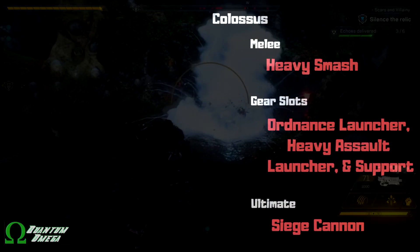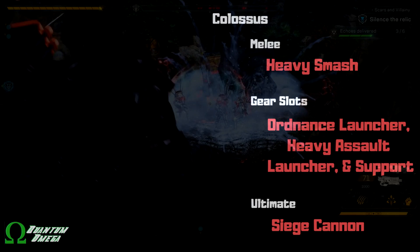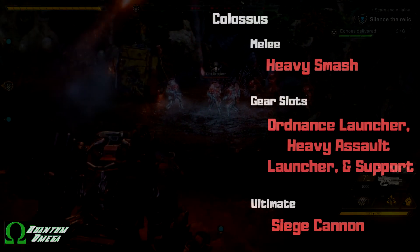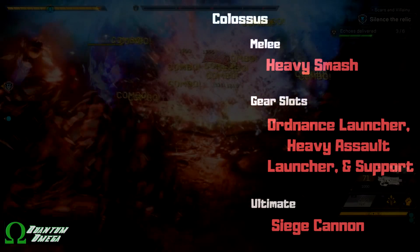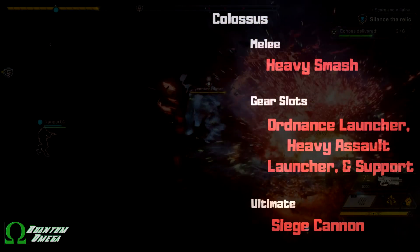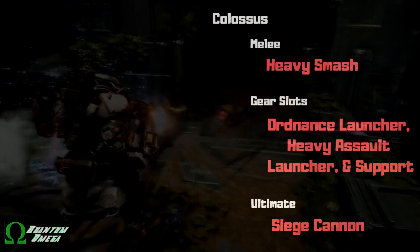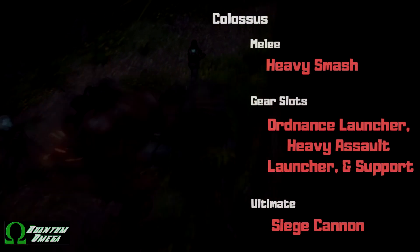Moving on to the Colossus's build: you've got your melee, which is a ground pound heavy smash. You have the ordnance launcher slot, the heavy assault launcher slot, and the support slot. Then of course there is the ultimate — the siege cannon.